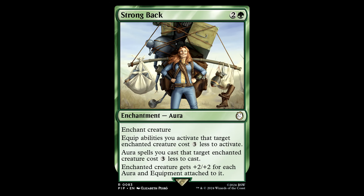Strong Back — 2 and a green for an enchantment aura, Enchant Creature. Equip abilities you activate that target the enchanted creature cost 3 less to activate. Aura spells you cast that target the enchanted creature cost 3 less to cast. Enchanted creature gets +2/+2 for each aura and equipment attached to it. This is a pretty nice card — it cheats costs on auras and equip costs and buffs your creature. It's no Ancestral Mask, but it's still decent.